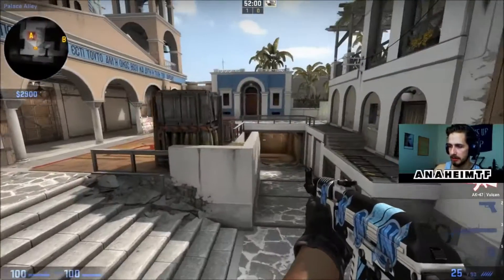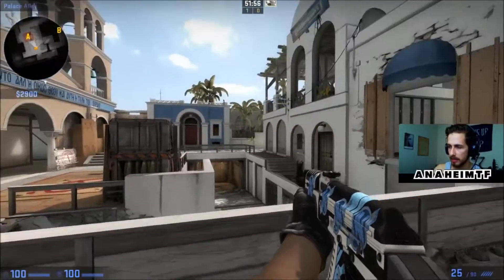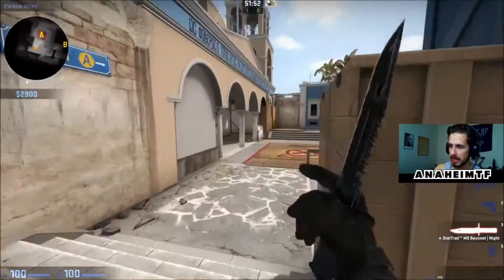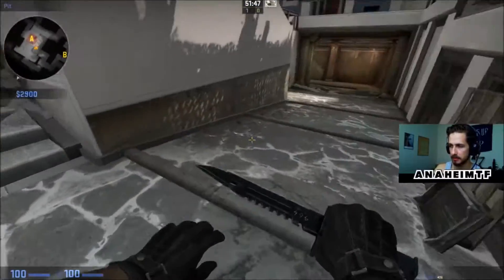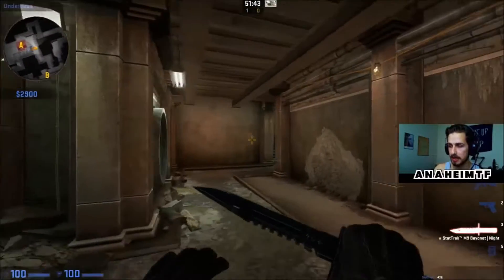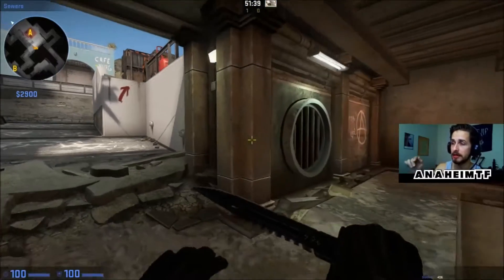Drop down is right there. Over on that section, this is A long. And then over on that section, that is A short — I'll show you that in just a sec. If we come down here, there's a little staircase that goes around the site, and this actually takes you into underpass. So remember, earlier on B site we had tunnels — over here is underpass.